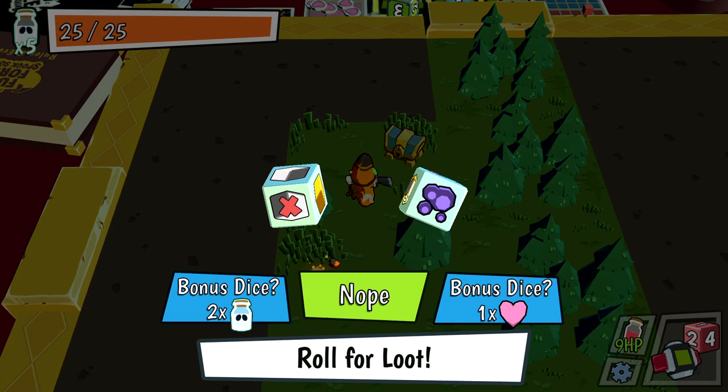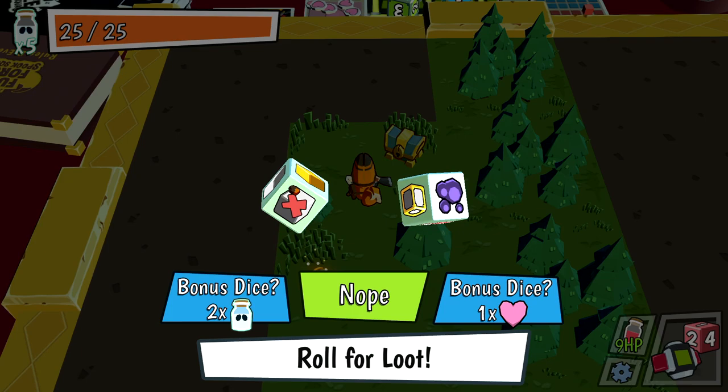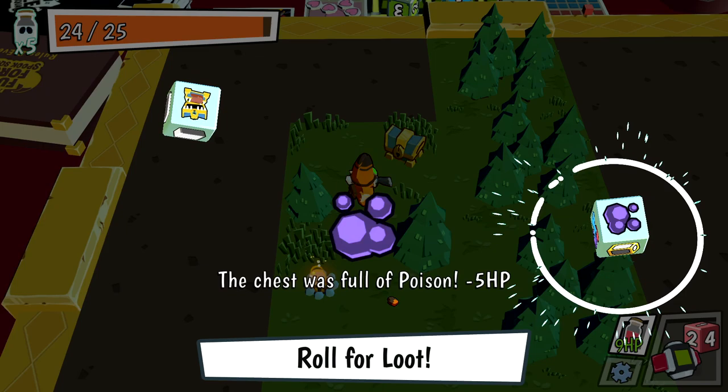Let's grab this chest to get us a little something. Every time you encounter an event or an enemy, you'll have a chance to roll a bonus die. We can spend our ghost jars — we have 5 to start — using 2 to roll the bonus dice, or spend 1 heart. The bonus dice have 4 good sides and 2 bad sides, so there's a chance we end up with crap. I love gambling with this kind of stuff, so I will do it.